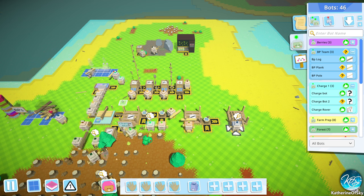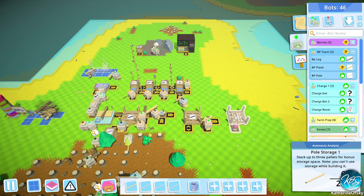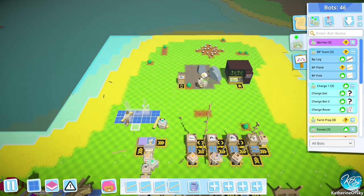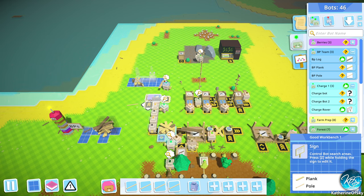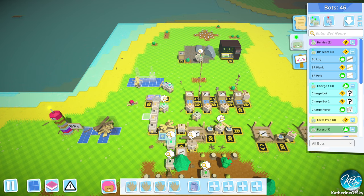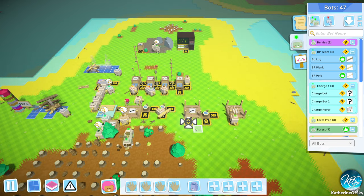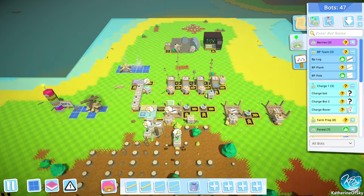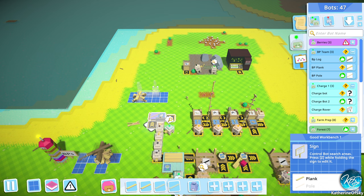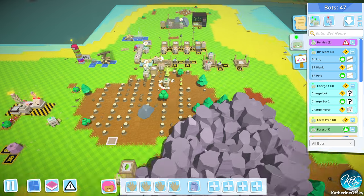We need to make another sign for the forestry and for the blueberries. I'll just get several poles. Let's put one in here, put the other one over there. We have no planks at the moment, which is not ideal. I got two — hooray! Let's do a forestry area sign as well.